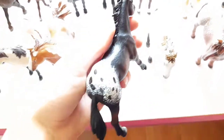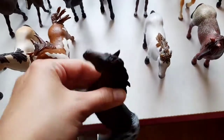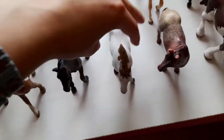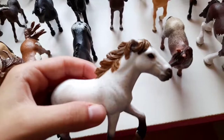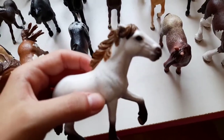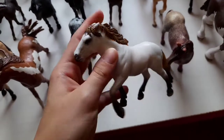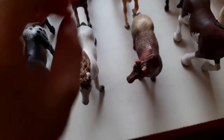The next horse is my Appaloosa stallion Venom — he's also one of my oldest. And here is my Camargue mare — her name is Winnie.